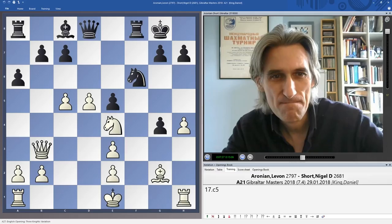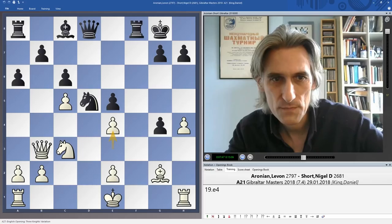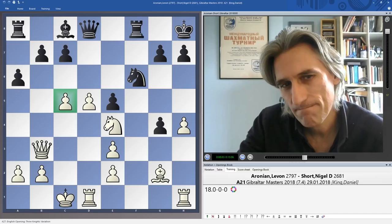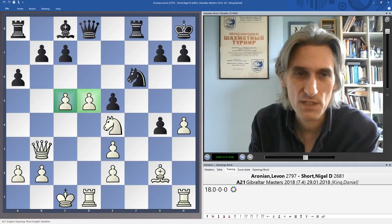If knight d5, white wins a piece with knight c3. And if c6 we've got e4 of course — pin and win again. So after c5, Nigel steps to the side with his king, playing king h8, and castles. Those pawns do look very nice, but it does create some instability in white's position. Aronian has judged that he can get away with this.